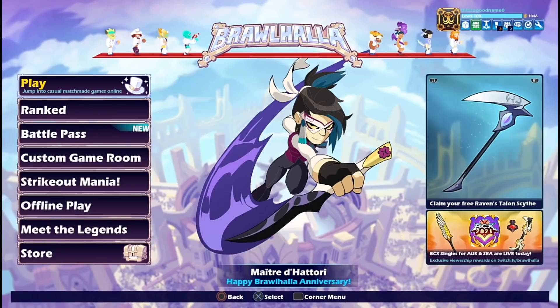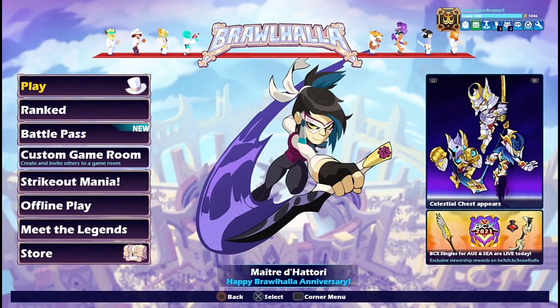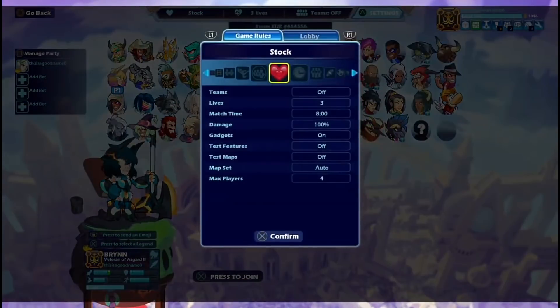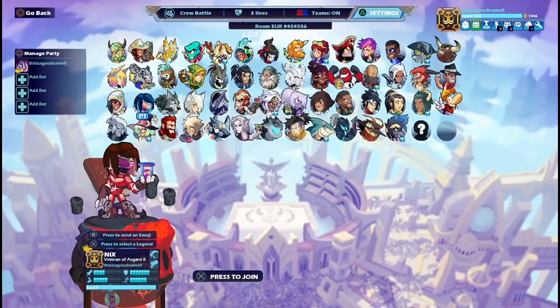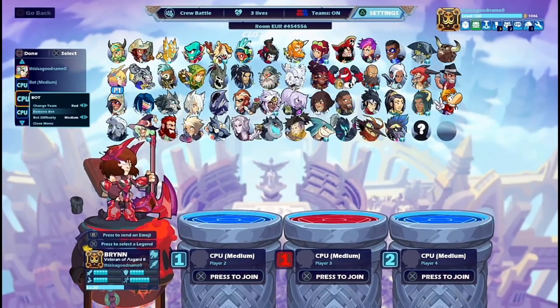First, what you want to do is open Brawlhalla and then go to custom game room, create room, private room, switch the mode from stock to crew battle, and add a few bots — it doesn't actually matter how many, as long as there's at least one on the enemy team and at least two on your team.